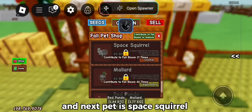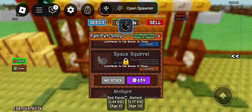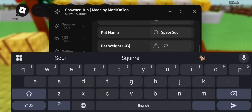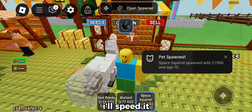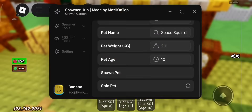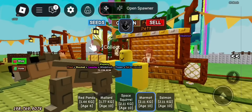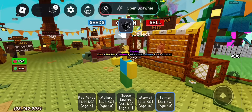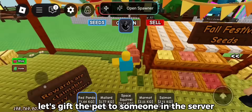And the next pet is space squirrel. I'll speed it up. Let's gift the pet to someone in the server.